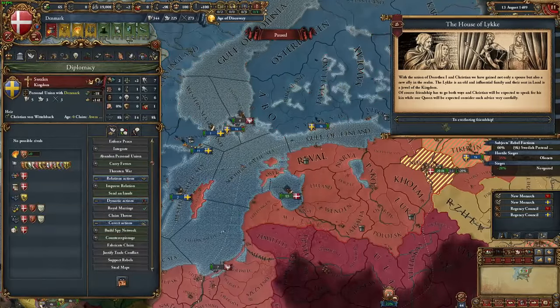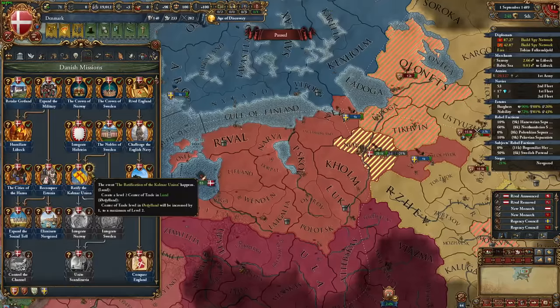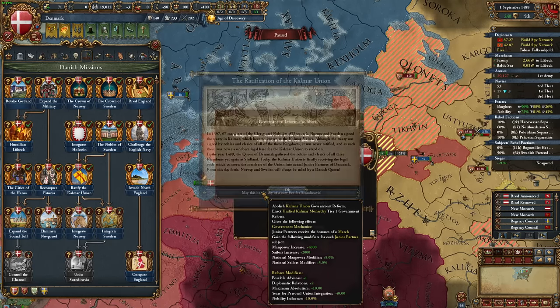Either way, I completed the Nobles of Sweden mission, then bumped stability up, and completed the Kalmar Union mission. This mission makes having unions in Denmark give some nice bonuses, and lets you integrate your unions way faster. It's pretty good, and I'm happy to have it, but it's not super amazing to be honest — it's just pretty good.